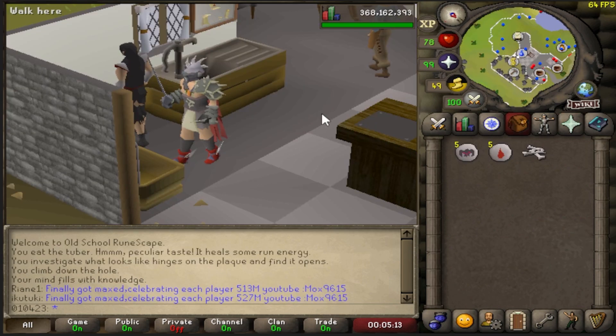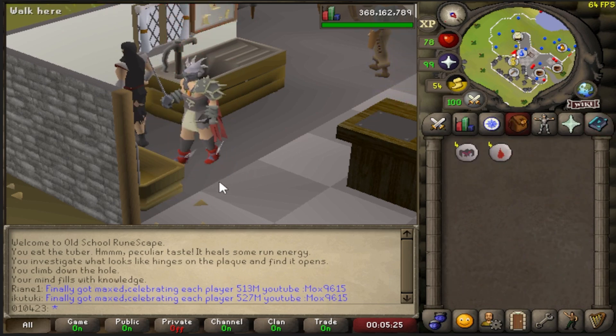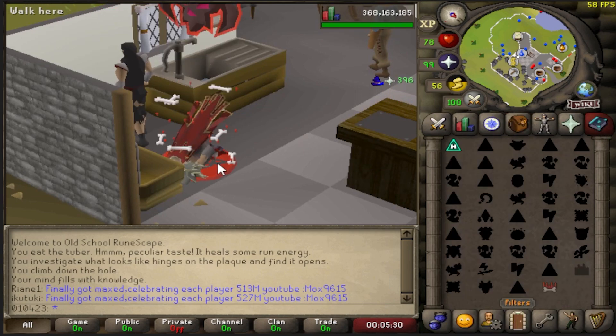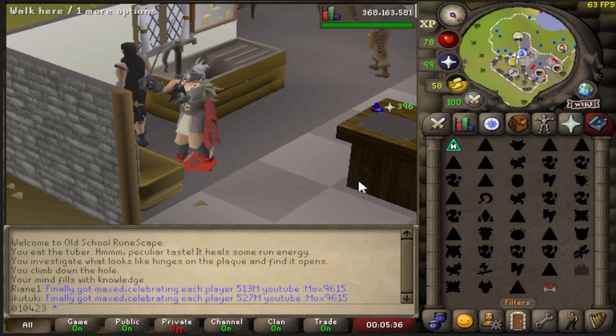Now, if you're not feeling like running into the wilderness, there is another way to train prayer. If you have just 92 Magic, you can use a spell called Sinister Offering, which gives you prayer XP with the bones that you use. We're going to stand here and do some prayer training with this — and we're getting ourselves 396 XP per cast. Pretty nice.